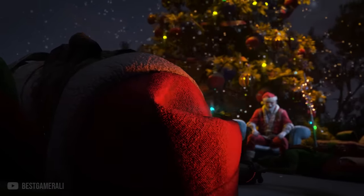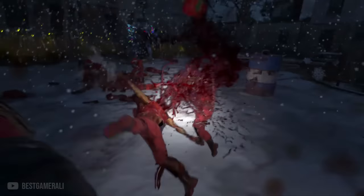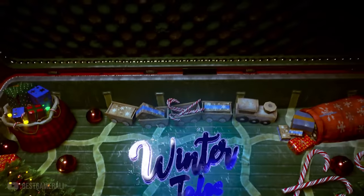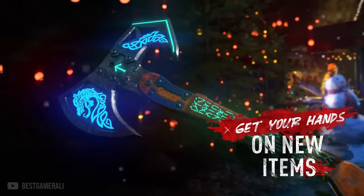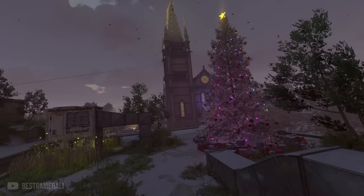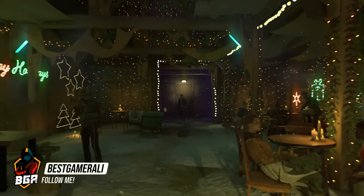We finally have winter in Dying Light 2, but this time it's with snow. The once familiar streets of Villador have now transformed into a winter wonderland covered in a blanket of snow. Techland has also added a lot of new stuff in the game, so let's check out this new Winter Tales update that's currently out for all platforms. Hold on to your UV flashlights and subscribe to stay human.